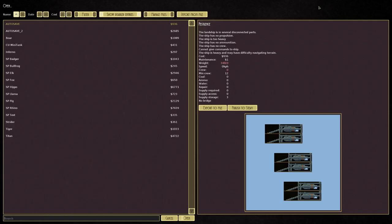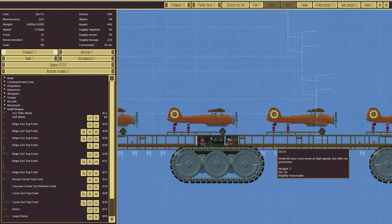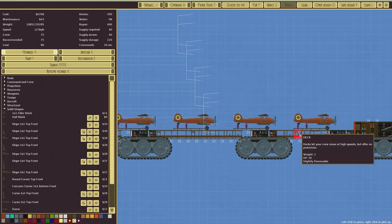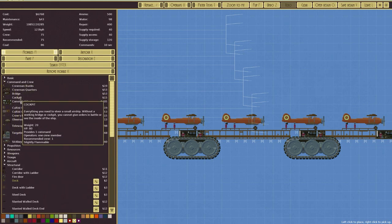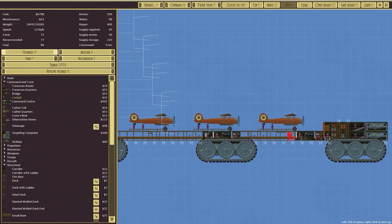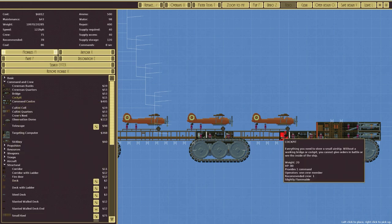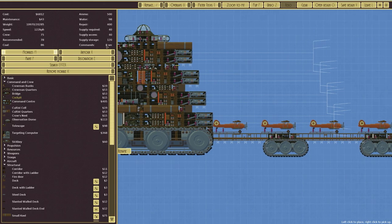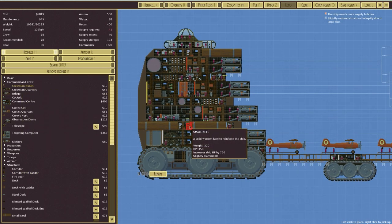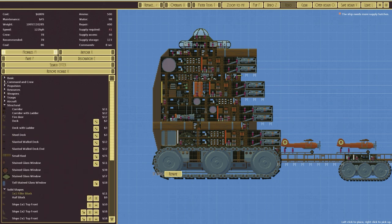The Hippo could do with some changes. I'm going to go to command and crew and make it more expensive by putting in a cockpit. The reason for that is if this splits in half at least we've got commands — and now we can command it within every eight seconds, which also helps. I'll remove that section and put in a crewman bunk. We need more supply hatches — wouldn't have thought that, but we can resolve that with a reinforced steel supply hatch.